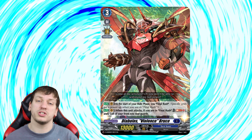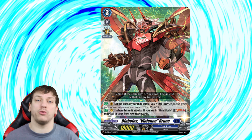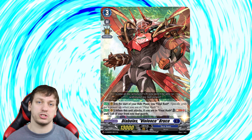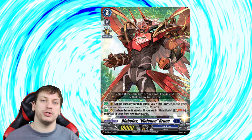Diablos Violence Bruce's first skill is Auto on Vanguard Circle: at the start of your ride phase, you Final Rush. His second skill is Auto on V — when he attacks, if you're in Final Rush, you Soul Blast 5 and stand all of your front row rear guards. What we can tell from the second skill already is that the deck is either going to Soul Charge or put cards from hand into Soul for the Soul Blast 5 effect. I honestly think they'll go with the Soul Charge route since Diablos is part of the same nation as Dark States, so it'd be cool to see Spike Brothers Soul Charge while also Soul Blasting, maintaining draw advantage. The first skill kind of just activates Final Rush, and then other units get bonuses based on it.